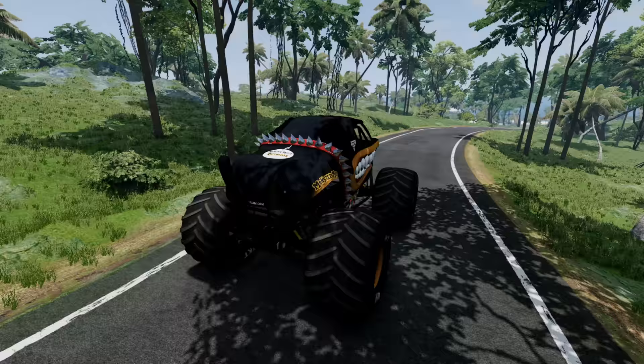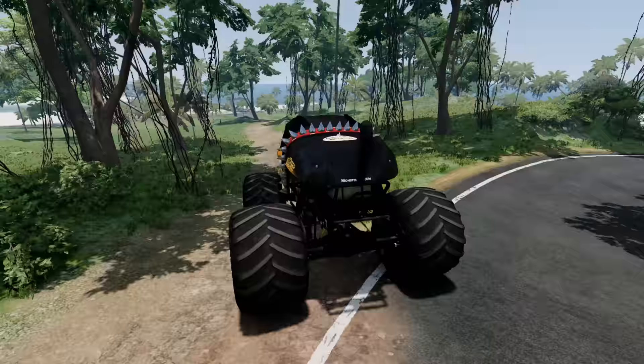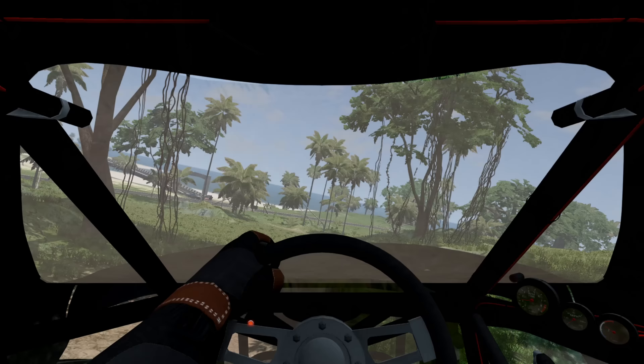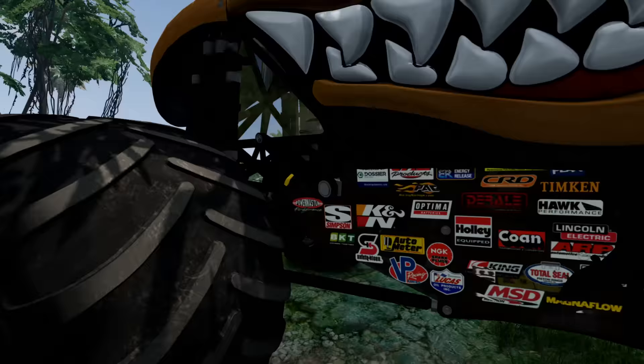We've got a drone alert — it's two Zombie Crush cars, and they've got a roadblock set up at the bridge that we've got to cross. So we're going to take Monster Mutt Rottweiler up a little dirt road, sneak up, find a spot to park, and get our binoculars to get a better view and figure out what we're going to do.